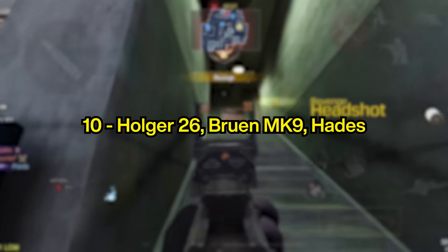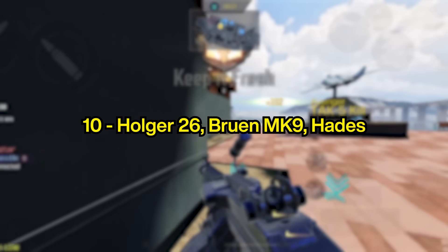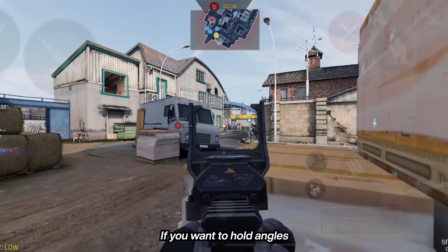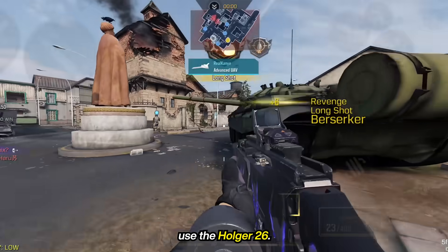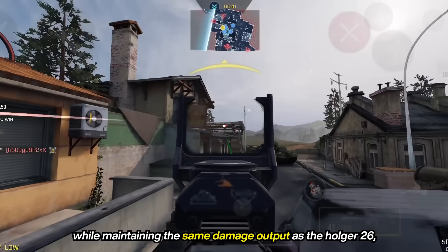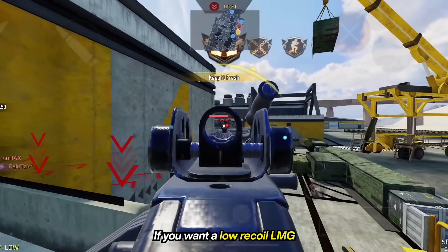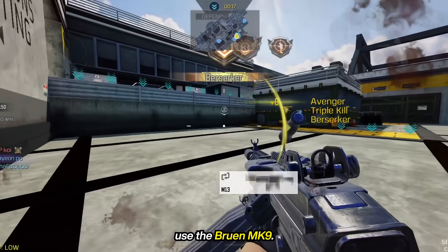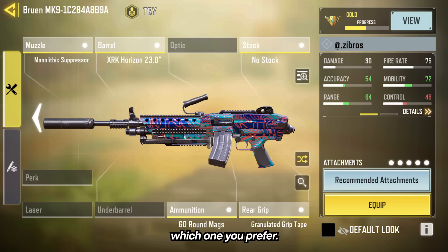At the number 10 spot, we have these LMGs again — Holger 26, Bruin MK9, and the Hades. All of them almost have the same time to kill. If you want to hold angles with a huge mag size of 100 rounds and red dot, use the Holger 26. For better overall mobility while maintaining the same damage output as the Holger 26, use the Hades. If you want a low recoil LMG with AR-like mobility, use the Bruin MK9. All of these are great LMGs in their own way, so take your time to choose which one you prefer.